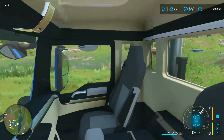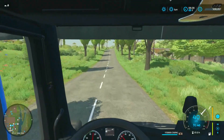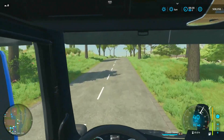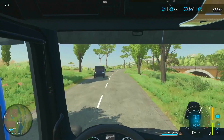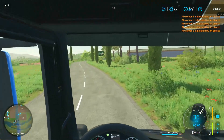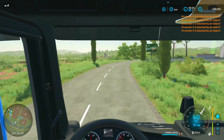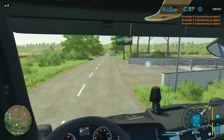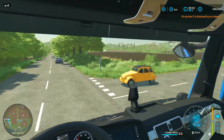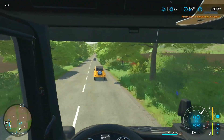So it turns out this trailer — I customized it with a steerable rear axle — and it turns out the AI can't drive it. It keeps driving into trees and other objects. We're driving the MAN, and they're driving... oh, I think it's because they're behind us — that's why they keep saying they're blocked. Giants, when are you going to fix the AI?